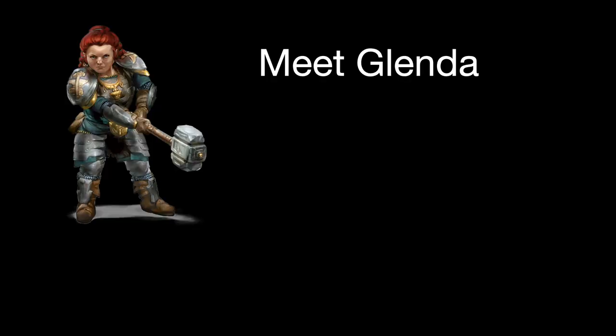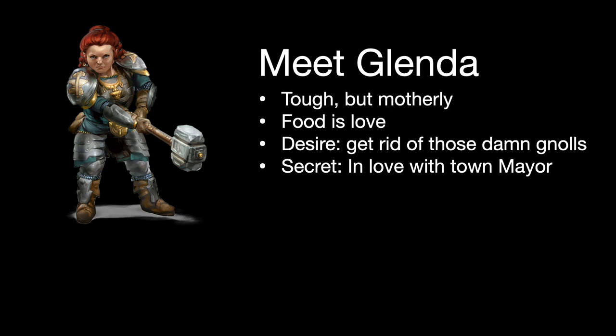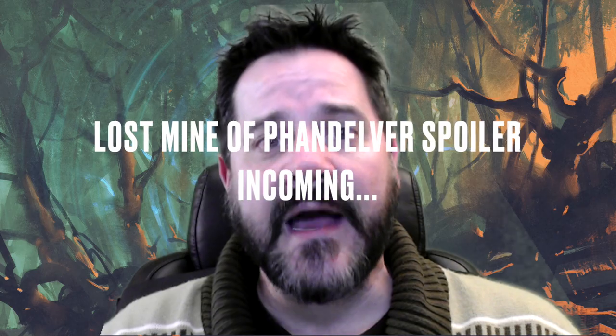This can be something like: Glenda, feminine dwarf farmer. She's tough but motherly, and to her, food is love. She'll cook anyone a meal. She wants the gnolls in the hills to stop stealing her chickens, and her secret is that she's in love with the town mayor but too shy to do anything about it. Now give her a southern accent and have her constantly trying to force biscuits and jam on everyone in the party, and they'll never forget her.